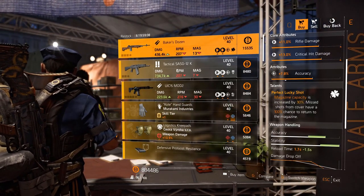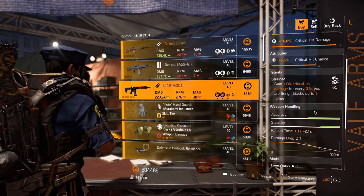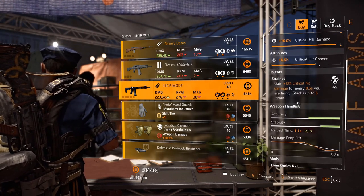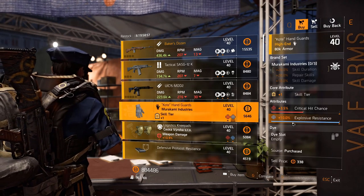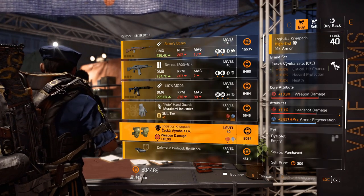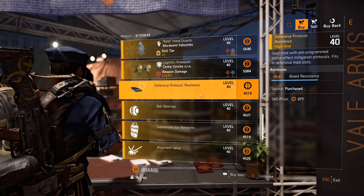The Theater settlement vendor has Baker's Dozen — unfortunately the rolls are low. Perfect Lucky Shot. SASG 12K with Close and Personal and stability. UIC 15 rifle with Strained and crit chance 6.5 percent. Murakami gloves with explosive resistance maxed out.